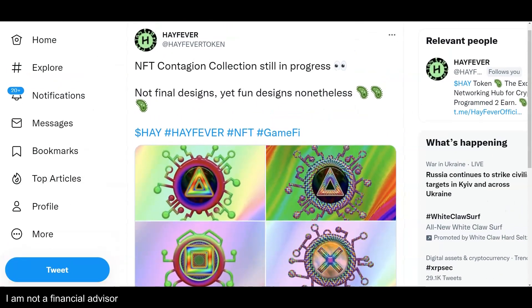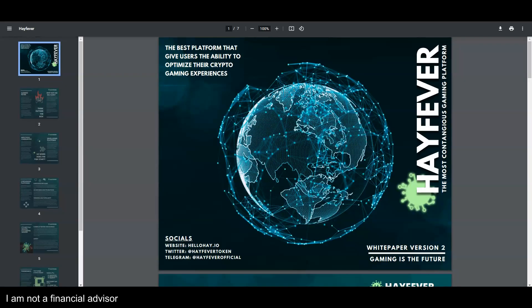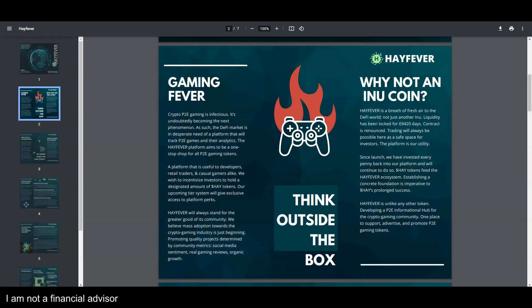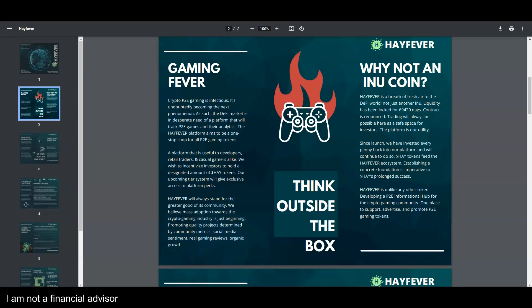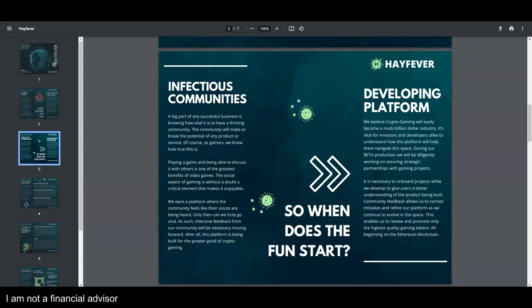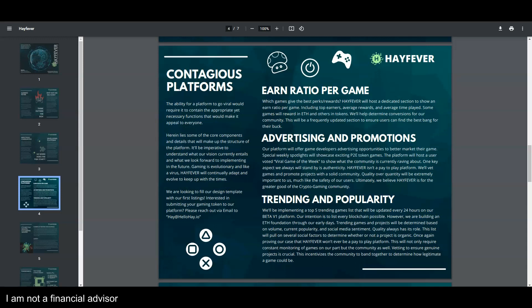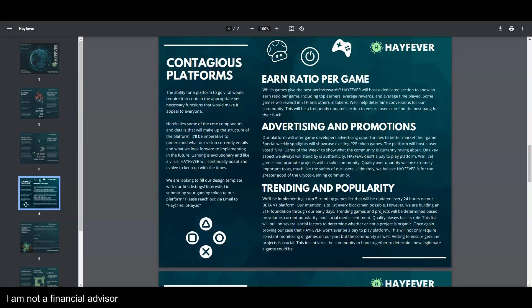When I take a look at the NFT collection — still in progress, not final design yet, but fun design nonetheless — and when I look at the white paper, I'm pretty impressed by what I'm seeing. I'm telling you guys, 2022 is a year of opportunity: gaming, DeFi, NFTs, eventually metaverse, crypto opportunities with earning and trading and a lot more. When you see things like this you just gotta take a look at it, and not necessarily go buy.